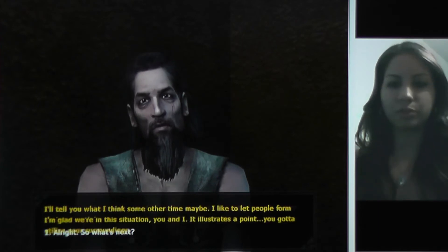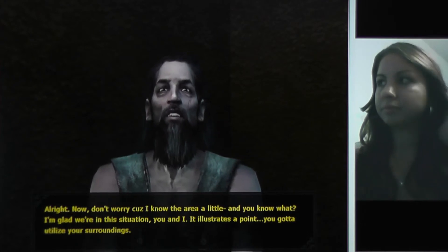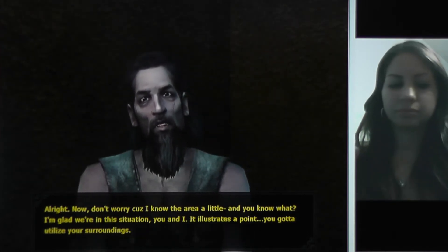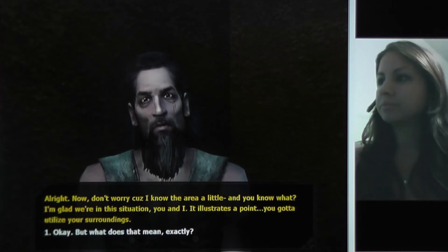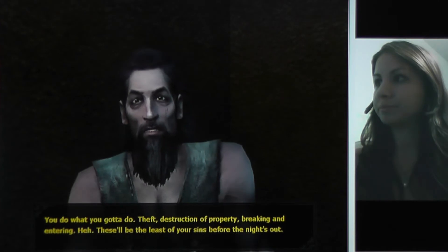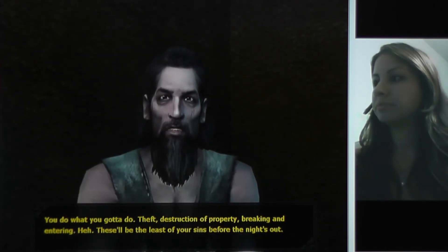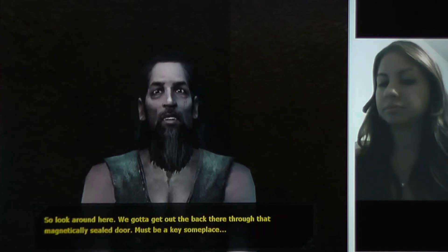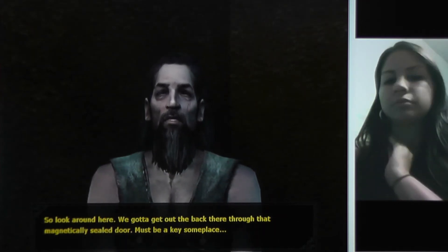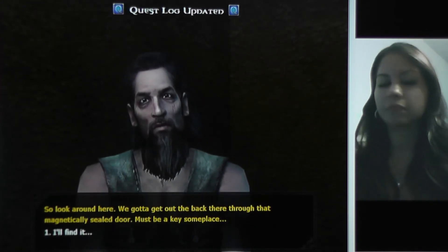Alright, so what's next? I know the area. I'm glad we're in this situation — it illustrates a point. You gotta utilize your surroundings. Destruction of property, breaking and entering — these will be the least of your sins. Look around: we gotta get out the back through that magnetically sealed door. There must be a key someplace. I'll find it.